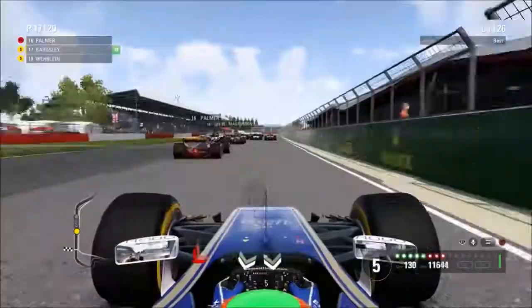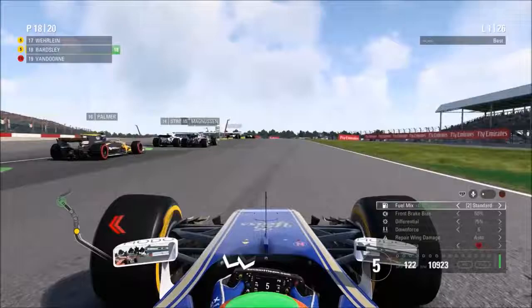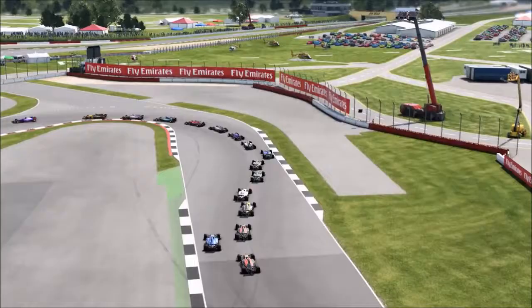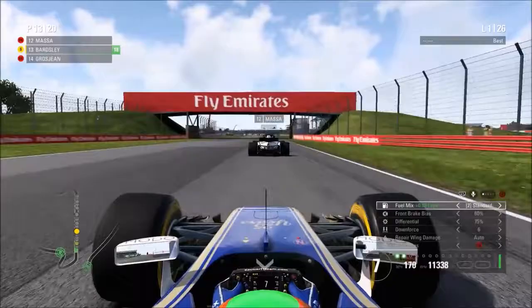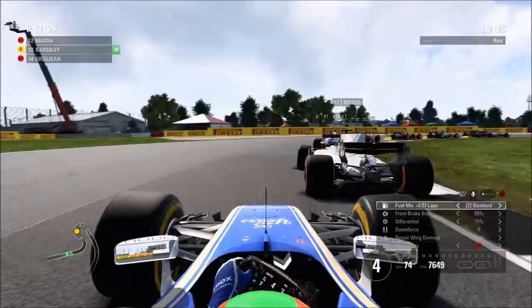Lights out and away we go - an okay-ish start off the line. We cut across the path of both McLarens to avoid losing position. It looks like someone might have a go at us around the outside on the same compound tires. Going up the inside of several drivers including both Haas cars and Williams, going side by side with what I think is Massa's Williams. Heading up the Wellington Straight, the Mercedes power starts pulling away from us, though we're keeping close tabs. DRS not in operation for the first two laps.